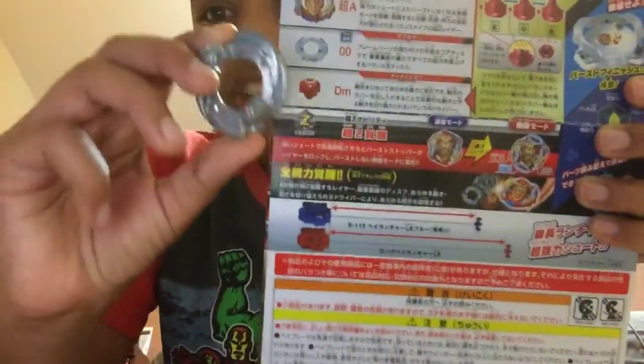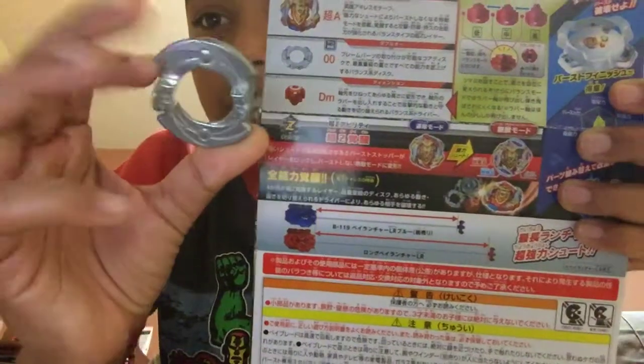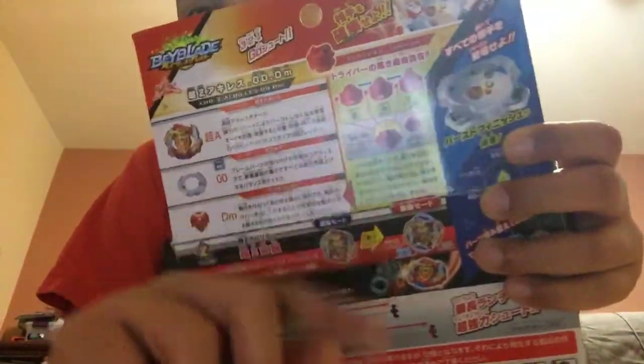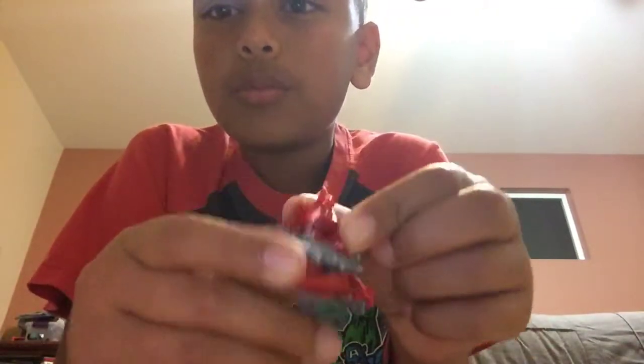Let me show you guys the parts. It comes with the Double Zero disc. I have the Zero disc here to compare to the Double Zero disc later. The dimension disc goes three different ways — you rotate it instead of moving it up or down. This is the old one and I don't have the upgrade on it right now.